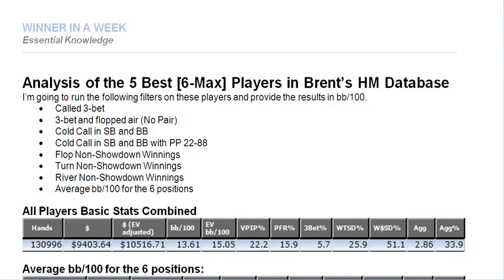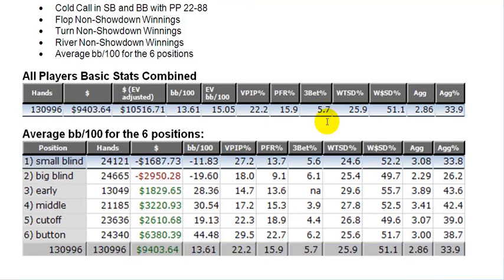Now I want to take a brief look at the player profiling stats for 6-max play. The following information was provided by an author named Brent, and you can find this if you do have Holdem Manager in the articles section in that program. What he's done here is analyzed his database for the 5 best, or the 5 most winning players in NL100 to NL1000, and this is the respective breakdown of their stats — not only their stats, but also their stats over time and their stats in different positions.